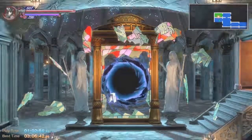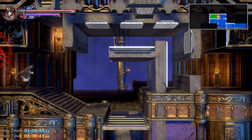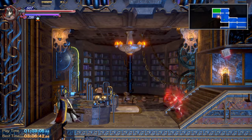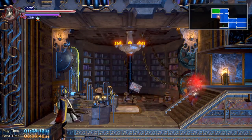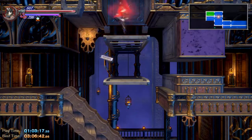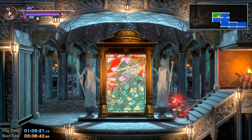After that counter reaches a certain threshold, he's like, oh, you can have a second book now. So just by warping out and coming back twice, he should give us our second book. Hi OD, I'm back. We're going to put on the fortune tome for plus five luck, and then warp out twice and come back and he'll give us a third book.